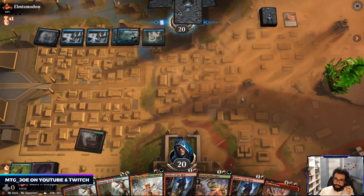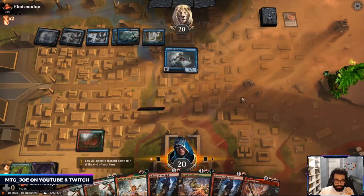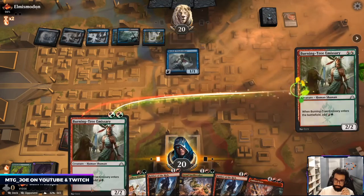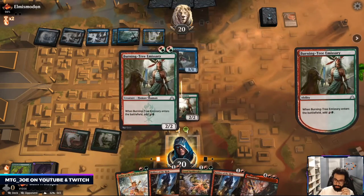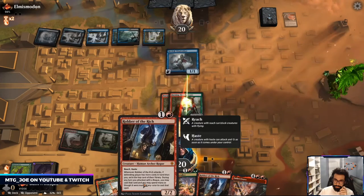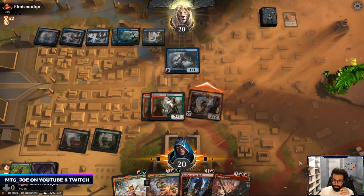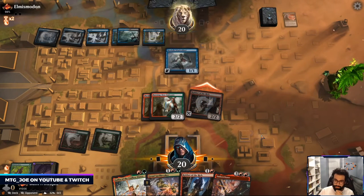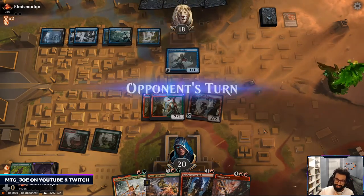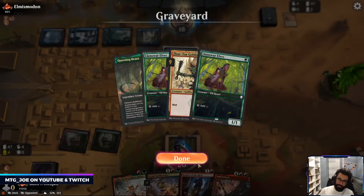So the opponent is only drawing lands and we are drawing no lands. They don't have pressure which is nice. Okay so they have a Wind Robber. If I draw a red source I can Ember Cleave him next turn. If we win this game after missing land drops for four turns...